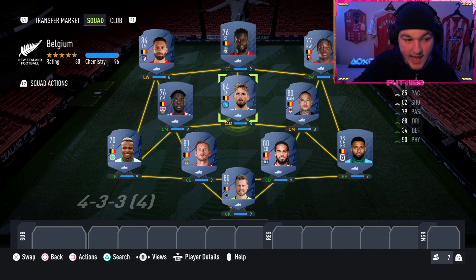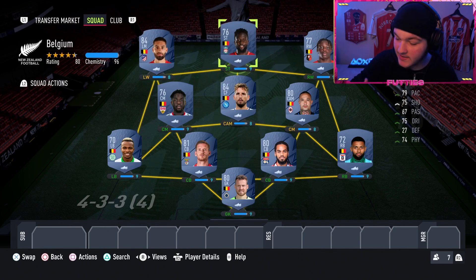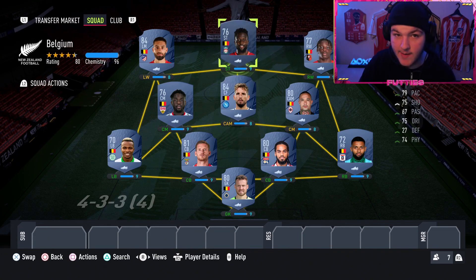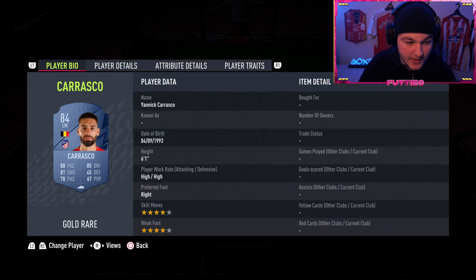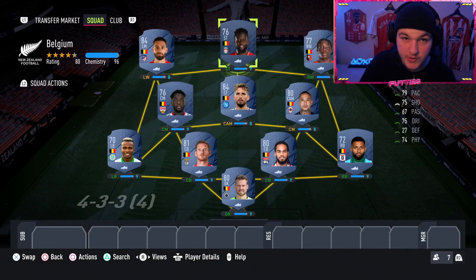This Belgian squad will cost you no more than 30,000 coins. I've gone for a 4-3-3 fourth variation for the formation - it's got the CAM, left wing, right wing, and striker, basically just a normal 4-3-3 except with the CAM there to fit in Mertens. I'll quickly run through the players and then jump into the tips, and then we'll build a Uruguayan side.